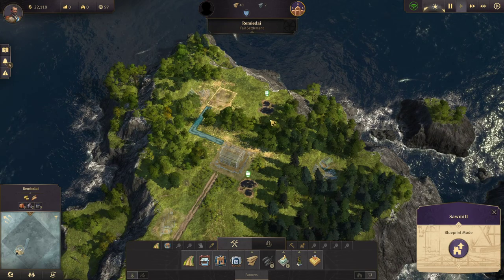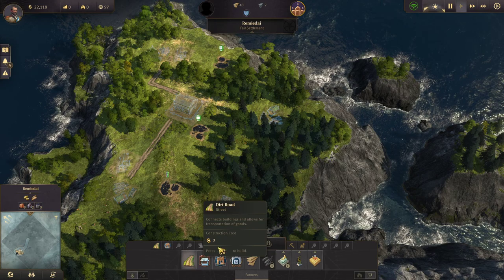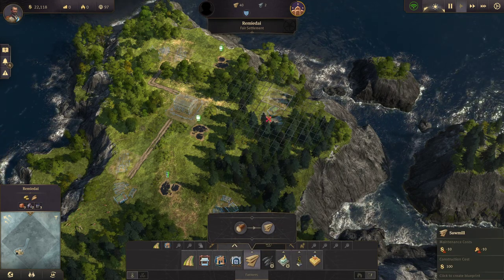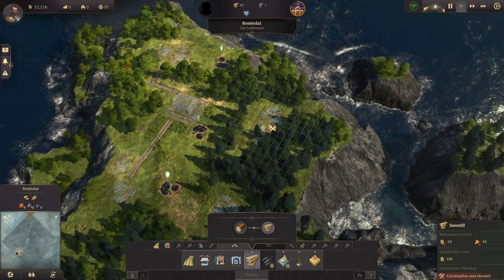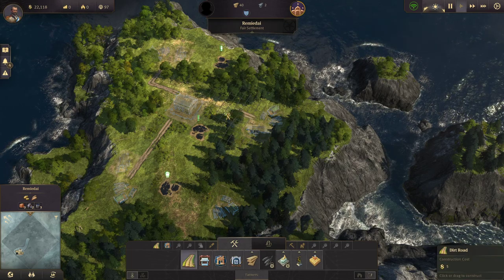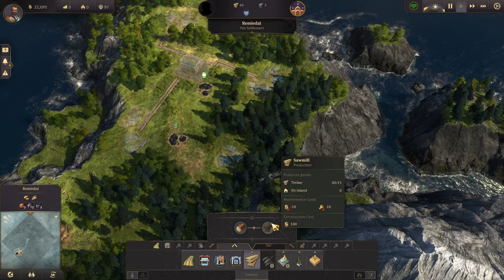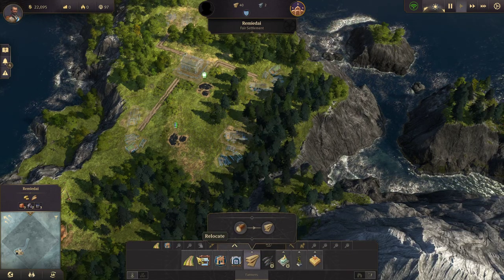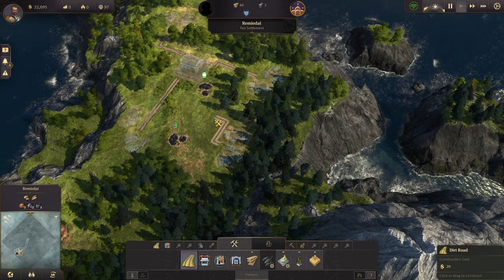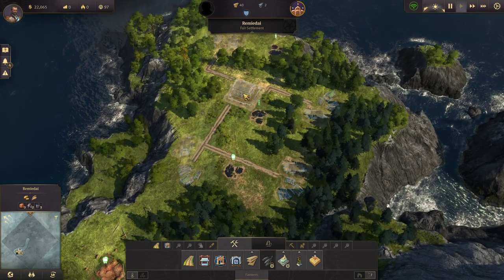Starting out with four lumberjack huts is a really good way to go about this. I've seen other people put the sawmills grouped together somewhere else — I don't know if that's the best way, but this is just what I like to do. Let me put this road here so I have a little less area to deal with.